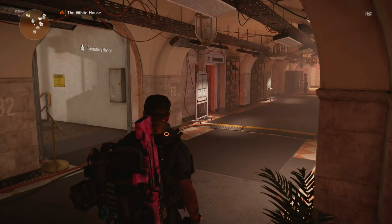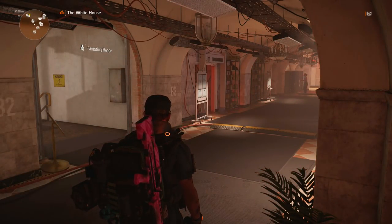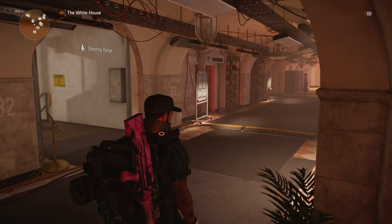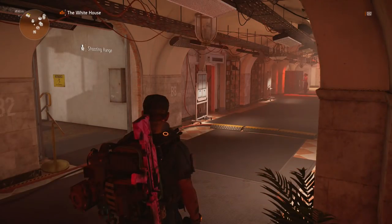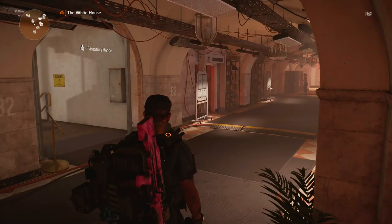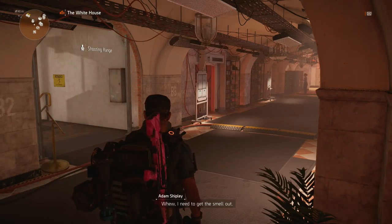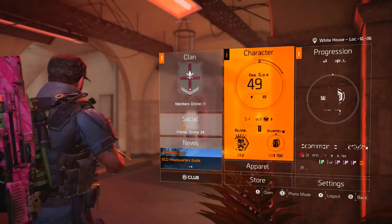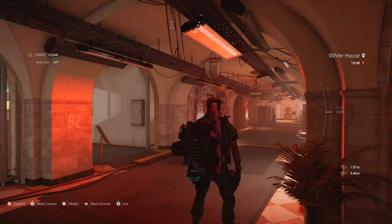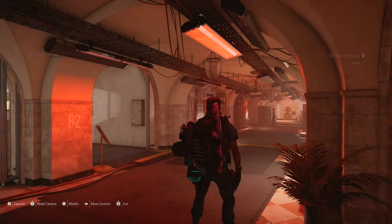Hand them in for the project and that will give you the final part, which I think is called the High Noon Showdown. For that, once you've handed it in and got the final part, you need to go to a certain bar at midday — high noon. A lot of people have said it doesn't always work, so the best way is to wait in the White House until around 11:30 a.m. If you don't know how to check the in-game time, pause and hold X to go into photo mode — on the right-hand side you'll see the current time.